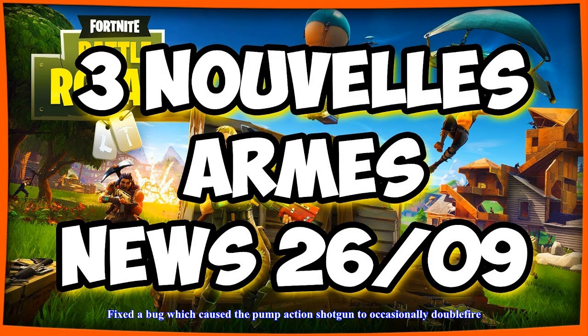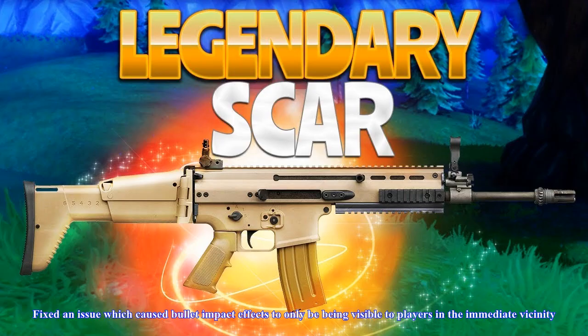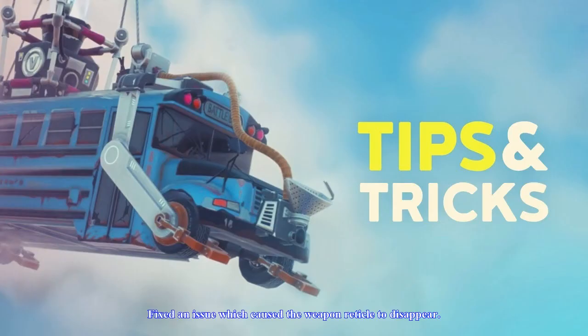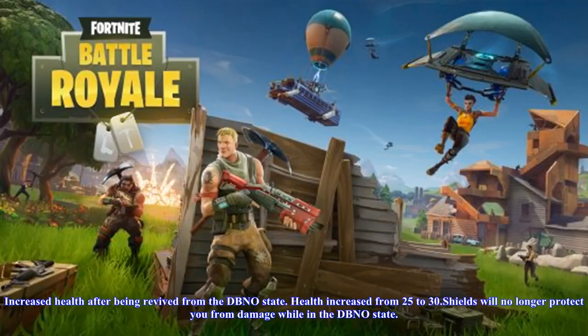Increased submachine gun damage by 10%. The submachine gun is underperforming at close to medium range combat, and this damage increase will improve its effectiveness slightly. They'll continue to keep an eye on it. Renamed several weapons: renamed semi-auto rifle to Assault Rifle Burst, renamed semi-auto handgun to Pistol, renamed semi-auto shotgun to Tactical Shotgun. Fixed an issue which prevented explosive weapons from damaging supply drops.